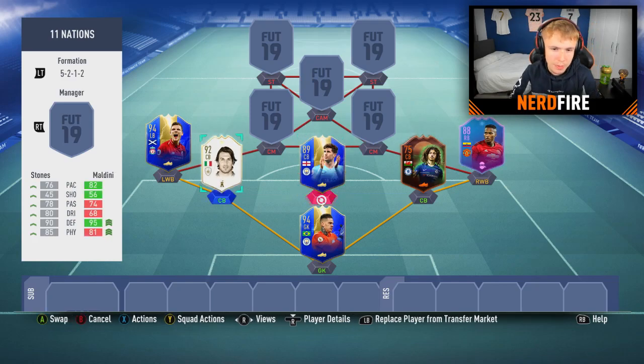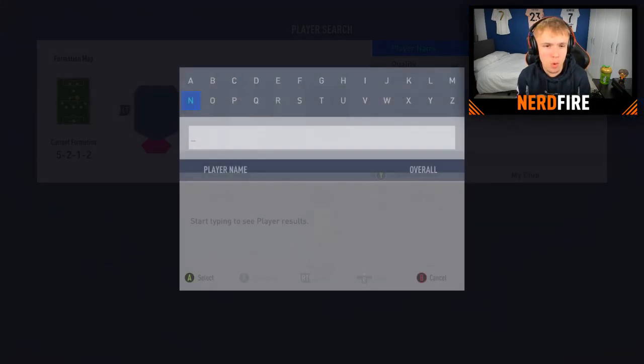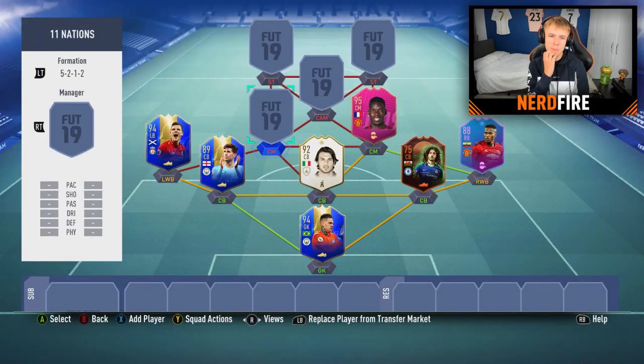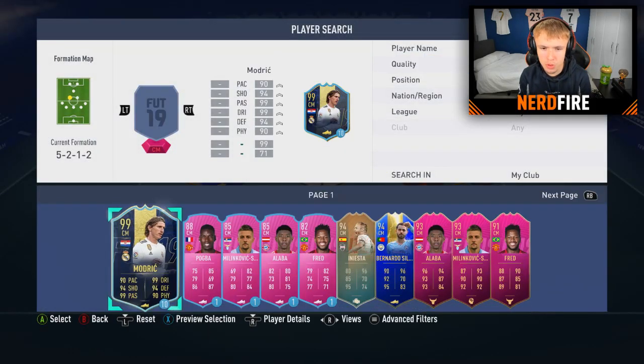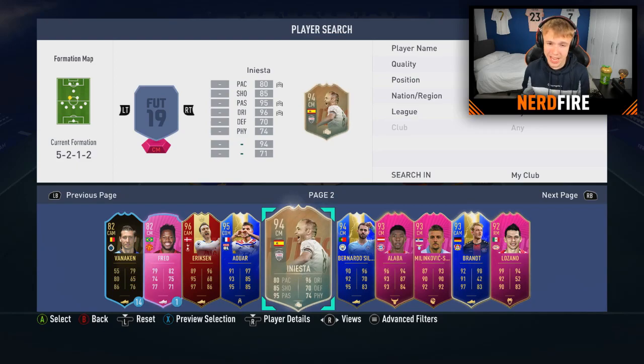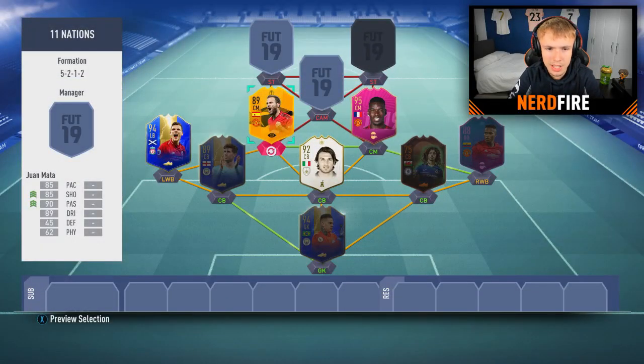For midfield, I'm thinking of switching John Stones to the left so Maldini can be in the middle to branch up chemistry. On the right center mid, I've got FUTies Paul Pogba - he's definitely going in. For the left center mid, looking through my untradables - I've got TOTS Eriksen, Bernardo Silva, Alaba, Milinkovic-Savic, Fred - but we can't use Fred as we already have a Brazilian. I'm going to go with Juan Mata since he links with Pogba and we haven't used a Spanish player.